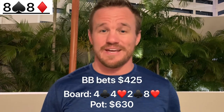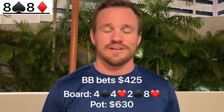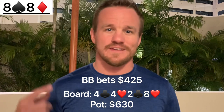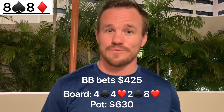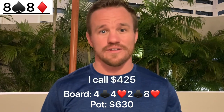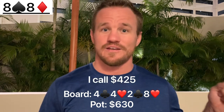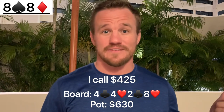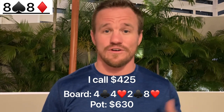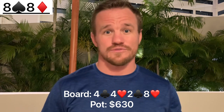Just running like fire, guys. The big blind continues to bet $425 — this is just a dream spot. He almost always has queens, kings, or aces. Unlike the last hand where I decided to raise, I'm just going to call here. I want the button to come in with either a pair like pocket nines or pocket tens, or maybe the button has a flush draw and feels priced in. So I just call $425 with my full house, and the button thinks for about 20 seconds and folds.